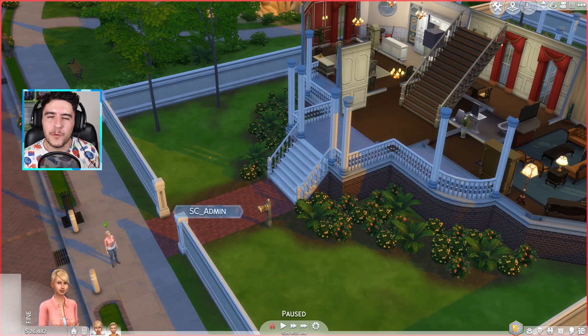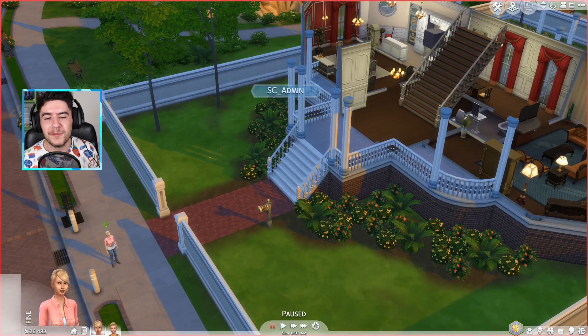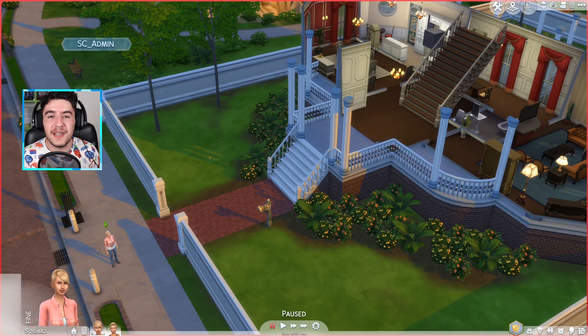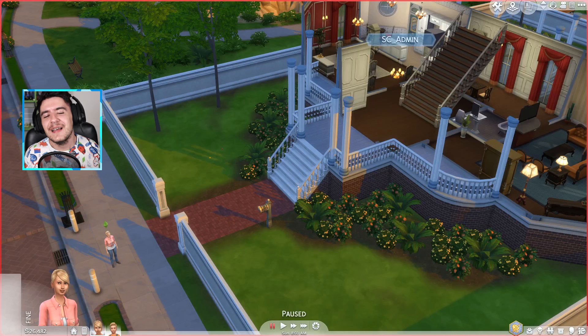We have a whole new revamp of bills and utilities, inventory 2.0, and we finally get ladders. Objects have also changed when it comes to their information and how much they consume power and water. We also get some other new additions, and we are finally getting firefighters back in The Sims 4. So plenty of cool things to explore.